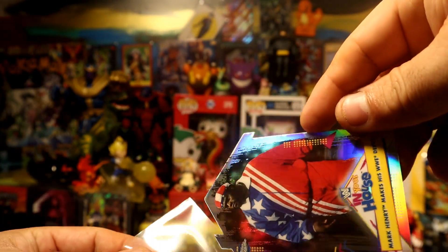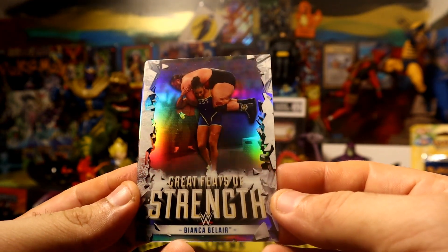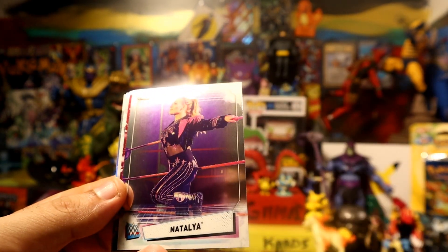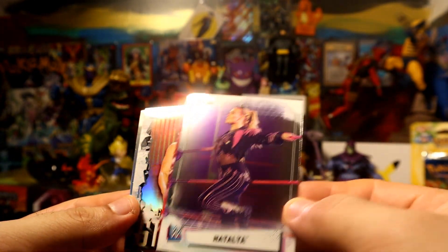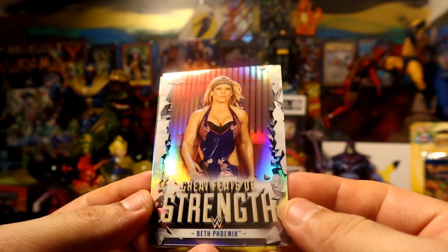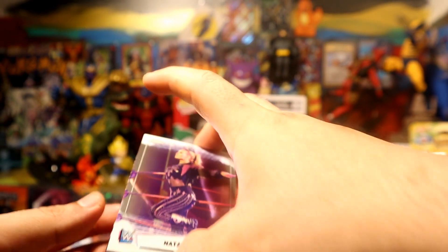Keep getting the same ones. Great Feats of Strength — Bianca with Sarray on her back. Sami Zayn refractor, pretty nice. But there is something crazy out of this one guys — we have a metallic Natalya, Beth Phoenix, Great Feats of Strength, Escobar refractor, and then the crazy thing is...